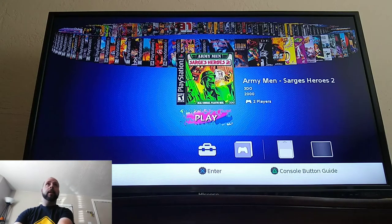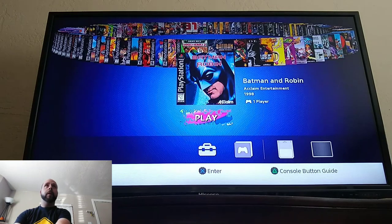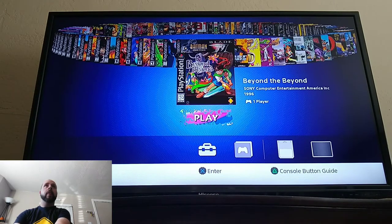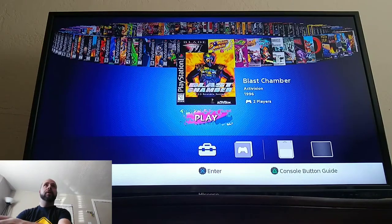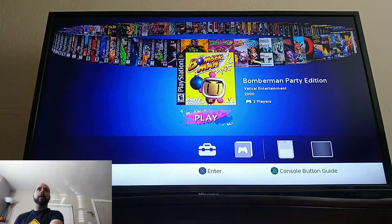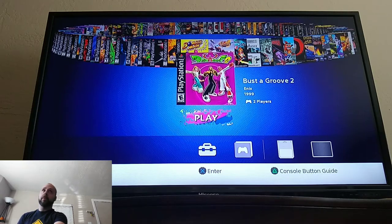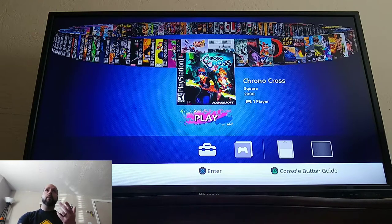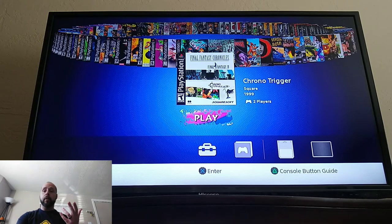I'm not going to spend as much time on this as I did before, because I want to give examples of some gameplay. So again we have Army Man Sarge's Heroes 2, Batman and Robin, Batman Gotham City Racer, Beyond the Beyond, Blade, Blast Chamber, Bomberman Party Edition, Busted Groove 2, Chocobo Racing — that was a fun one, I did have that one back in my day. We've got both Chrono Cross and Chrono Trigger on this one; the other one was Final Fantasy 4, pretty cool.